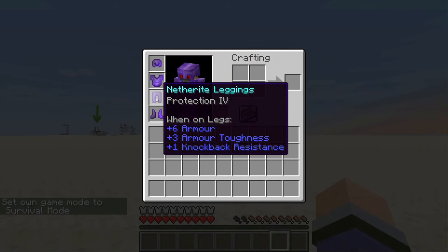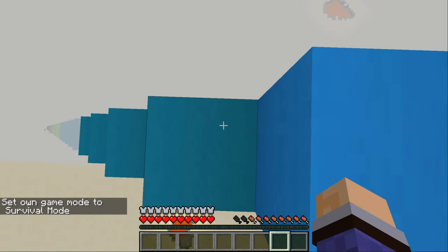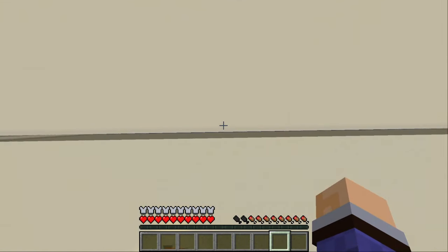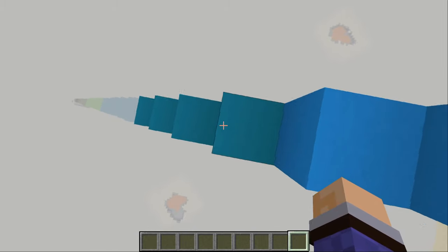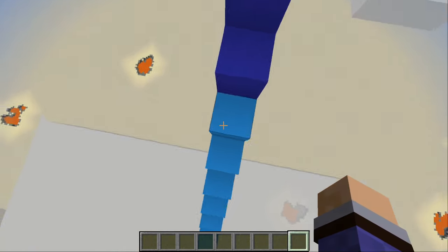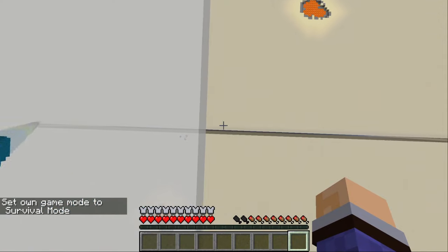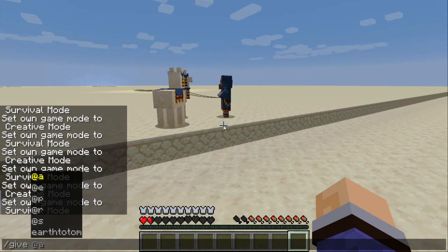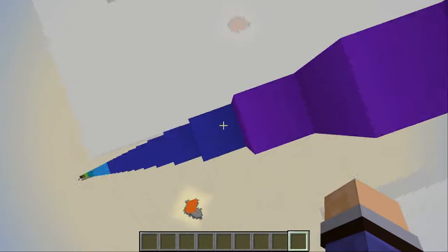Now it's time for the big guns. We've got protection 4 on everything, but on the feet we've also got feather falling 4. I'm going to start just above cloud height — 70 blocks. Oh my word, we survived! It's going to be about 80, isn't it? That was actually 80 blocks we just jumped from — that's even crazier, we survived 80 blocks. Let's try 90. You've got to be kidding me. Surely there's no way that 100 is survivable — it can't be. Look at this, this is ridiculous. We survived 100 blocks. I have no words.